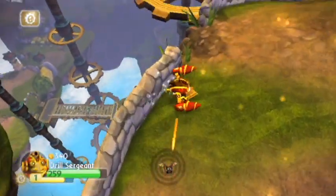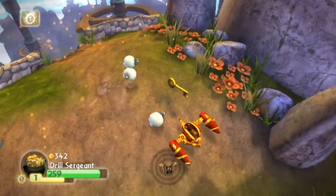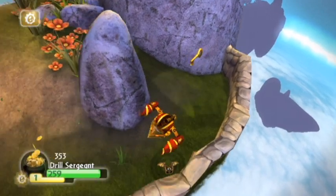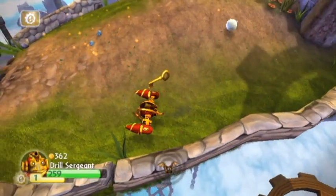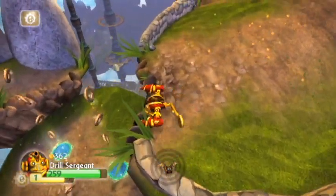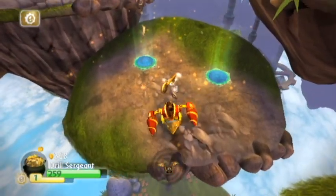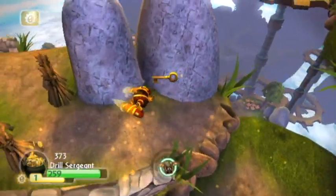The sheep — I'm guessing that's like a subtle reference to the previous Spyro series, the main Spyro series. Because there were sheep in there that acted as what they called fodder. When you basically killed them, you'd get health and stuff like that.